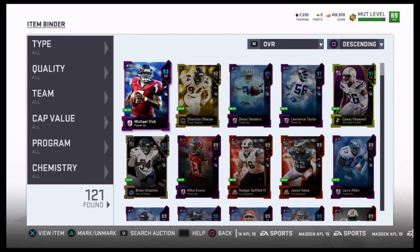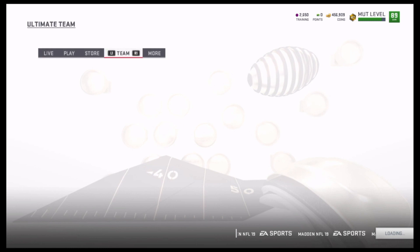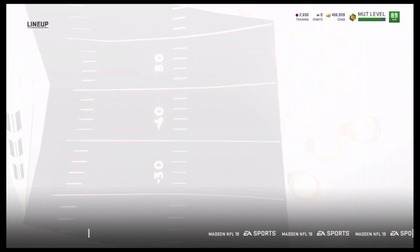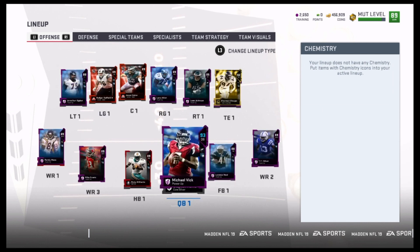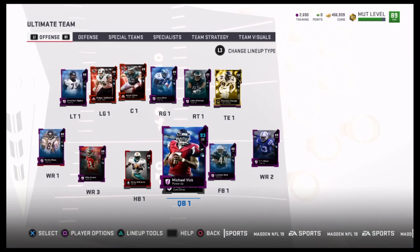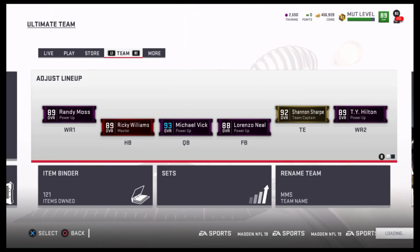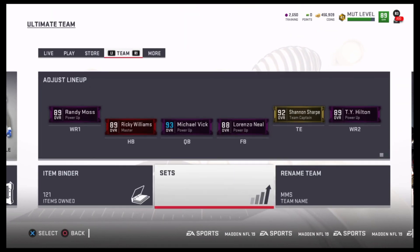I can improve my team or quick sell him, which is what I ended up doing. So I got my training points up by doing this. The best card I ever pulled was Justin Houston, and a couple months back I got Doug Baldwin, which at the time was selling for a ton — I was really excited for that. But this was not one of my better pulls. I wish I could end the video better, but try this out and let me know your success stories.